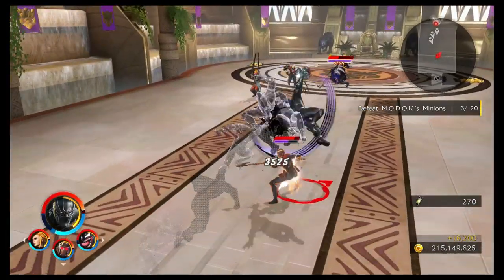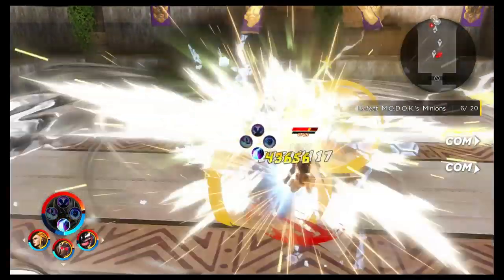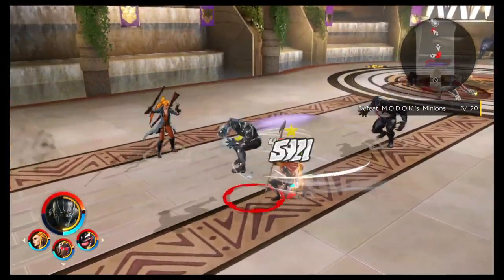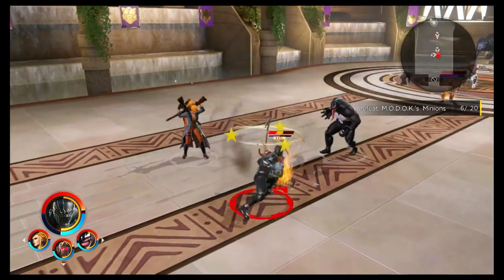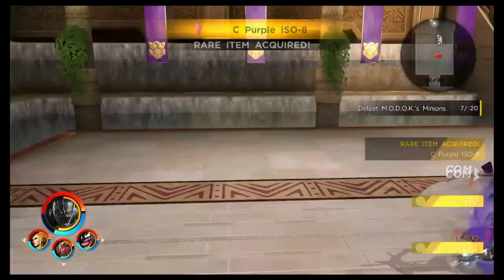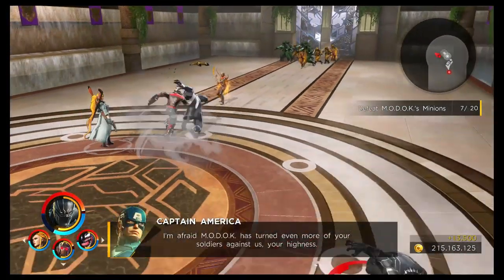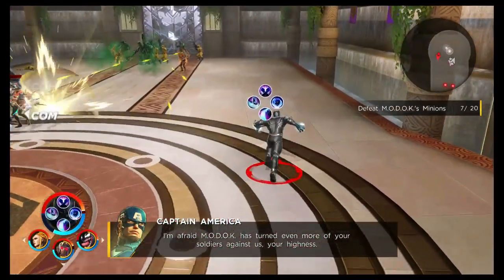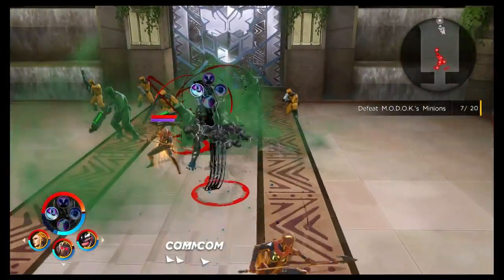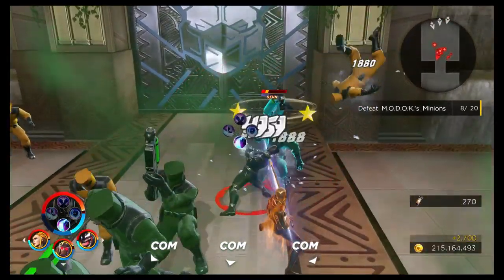We'll then look at the abilities, check out the top 10 team synergies, and have a look at a synergy attack guide — so that's characters that Black Panther can get synergy attacks with easily if he fights alongside them. We'll then check out the build options and the best ISO-8 to equip on him, look at his alternative costume, and finish up with an overall summary and some in-game gameplay.